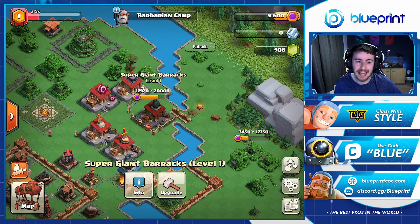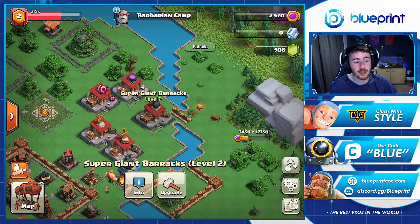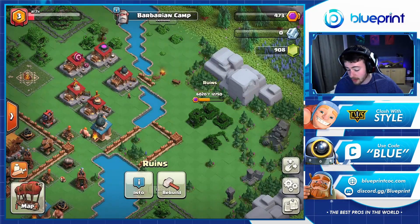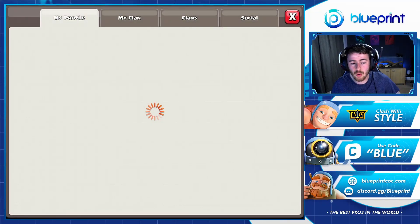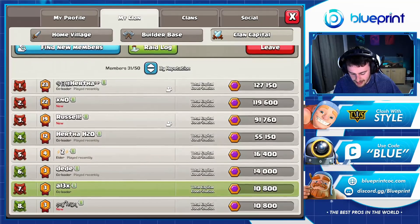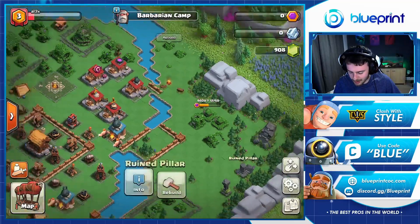Right now my clan is working on the Super Giant Barracks, so that's where I'm going to sink my capital gold. It's as simple as clicking on the thing you want to upgrade, clicking upgrade, and contributing. You can see my contribution has now brought the Super Giant Barracks up to level two. It looks like we're also trying to unlock some runes to get a few defenses, so I'm going to contribute the remainder of my resources there. You can also click on Clan Capital to see how much you've contributed and check your rankings — I'm currently sitting 7th in my clan.